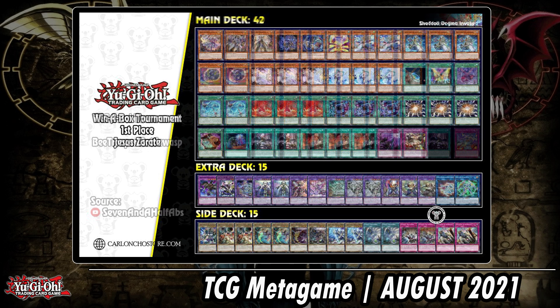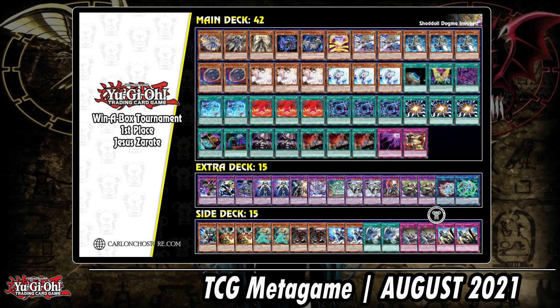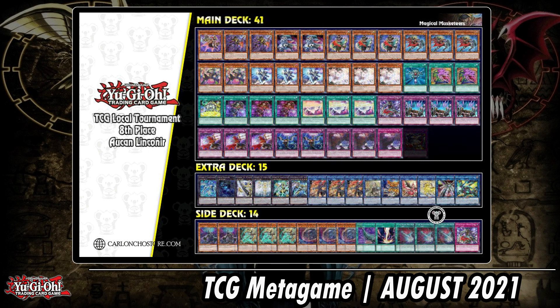First place: another fusion deck — Normal Summon Aleister again, nothing too spectacular. But this one's cool — I might try it out: Magical Musketeers with the Amazement strategy. We haven't seen Amazements represented too highly — sometimes here and there. Trap Tricks plus Musketeers seems to be the deck to combine Amazement with. It's definitely something I want to try out; should be coming up soon if I find the time.